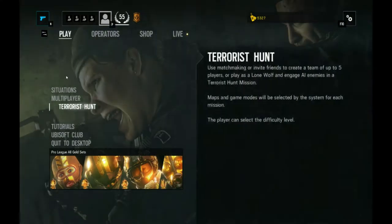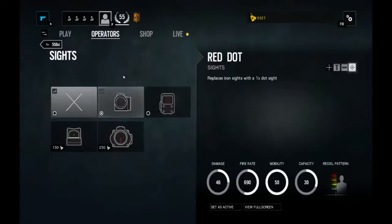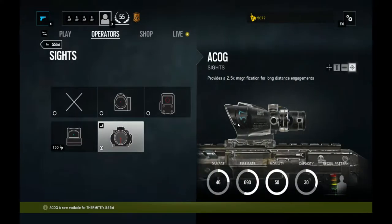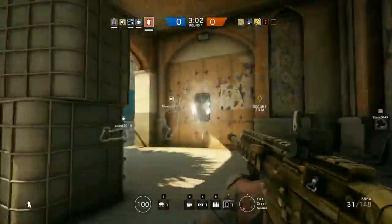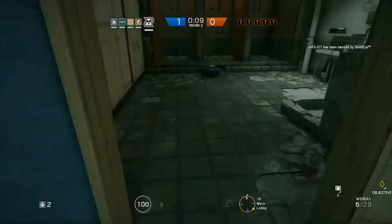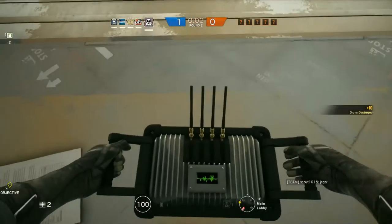Once you beat all situations, you can either fight other players in multiplayer or fight bots in the game mode known as terrorist hunt. As you continue to earn Renown, you can head into the game's store to buy operators or improve weapons. Each operator has a unique ability that they can use in-game and can actually counter other operators' abilities. Thermite is an operator who can destroy structures that resist normal explosives using an exothermic charge. But if another operator known as Mute places a jammer on that wall, it disables the charge and prevents the structure from being destroyed. This is only one example of many operators countering each other based on their abilities.